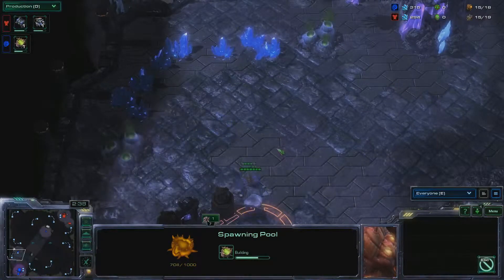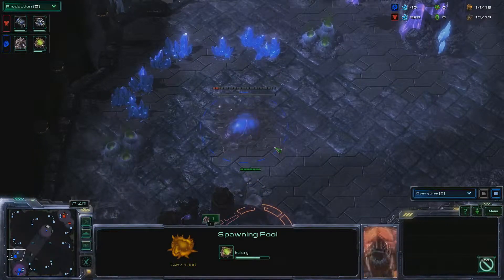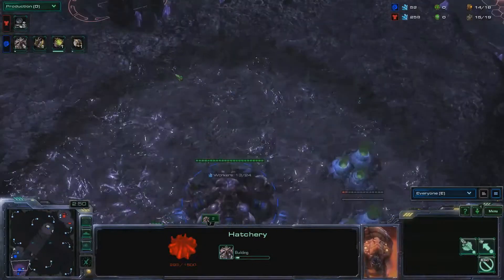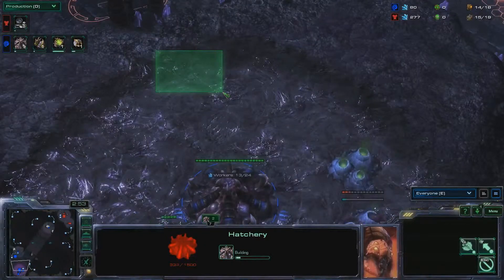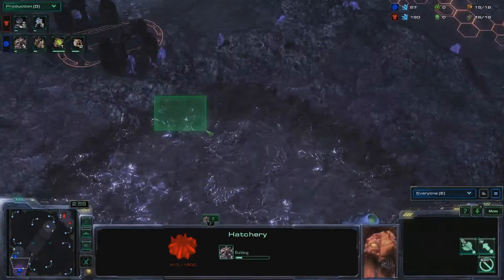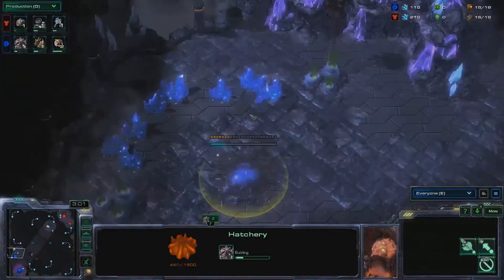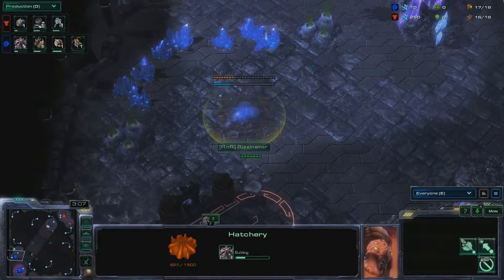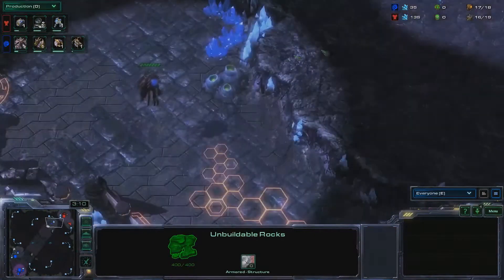That's what I usually do. I'm excited because even Idra, a long time ago, actually felt worse playing versus two racks with a spawning pool first than he did with a hatch first. Because even if he fends it off with a spawning pool, he's not that far ahead. So he actually really feels that in most situations you should go hatch first. Makes sense to me, and I trust Idra.